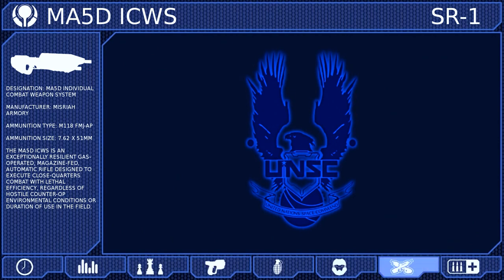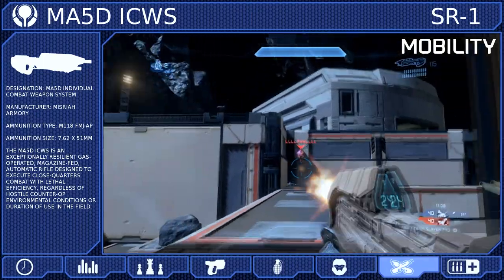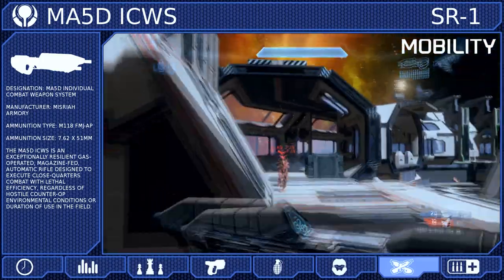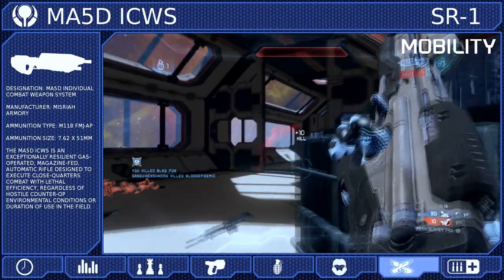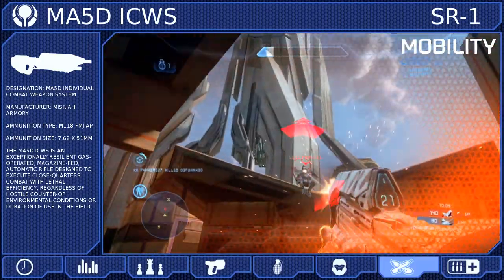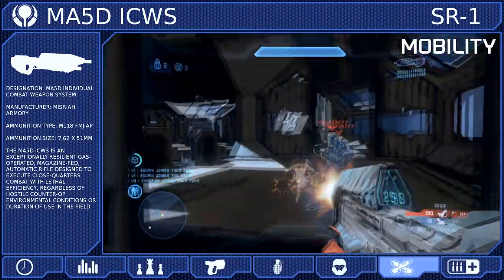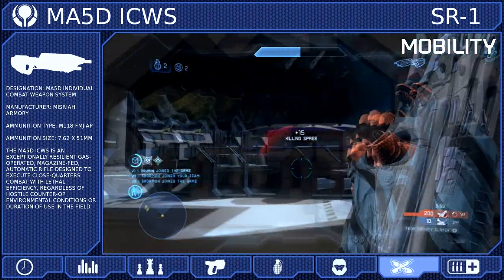For our tactical package, we will be taking mobility. When using an automatic weapon, being able to move around the map quickly is very beneficial. This will not only let you escape undesirable situations, but also take advantage of more obscure routes when trying to flank opponents. But be careful — sprinting is a great way to be overly aggressive and accidentally get yourself into trouble. If you would rather have another package, armor ability efficiency is a good pairing with the hologram.